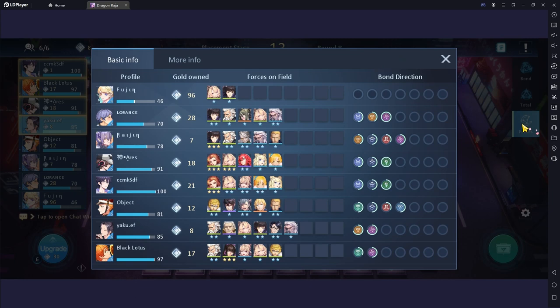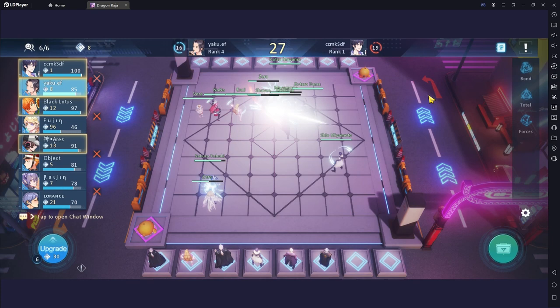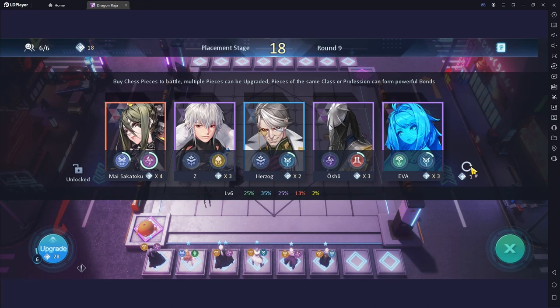Don't forget to check the opponent's formation so you can get a reference to set up your own formation. You can see here there are three players using hydra build. That's why it's so difficult to get the starred ally, especially for hydra A'saison. As you know, Kotaro Fuma and Katsu Inuyama are the key allies connecting the hydra and A'saison bond.